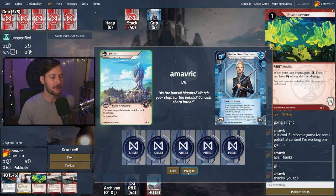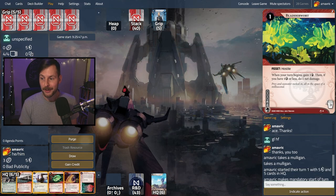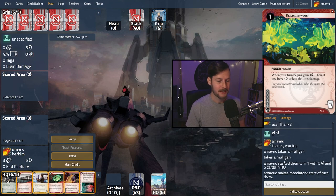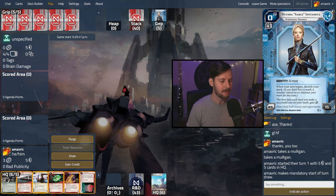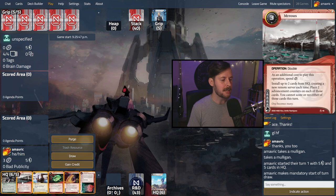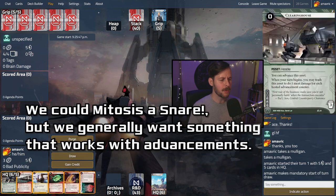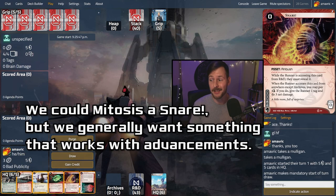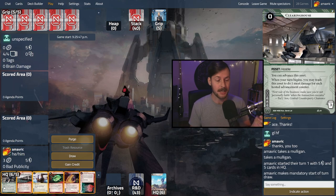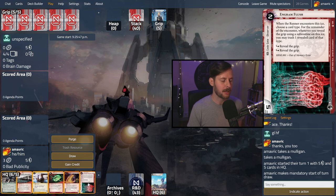We're against an opponent with no name, which apparently is a thing you can do. We definitely want to ice up. We don't know what the mark is going to be on Sable. Personal Evolution says whenever an agenda is scored or stolen, we get to do one net damage — which is great. I don't want to Mitosis onto the board right now because I want to have two things to Mitosis. We have some trashable assets on HQ. I would consider putting Spin Doctor on the table and drawing, but I don't really want to discard any of these cards. So I'm just going to ice up HQ and click for credits.